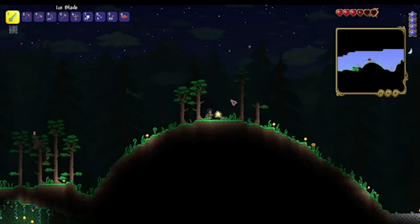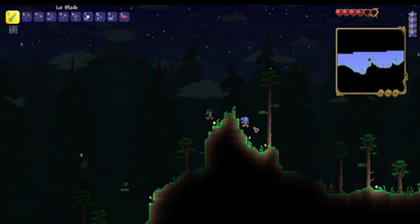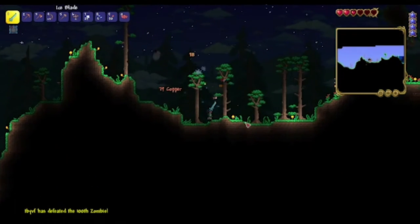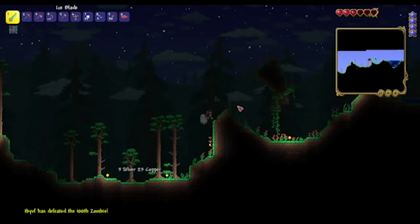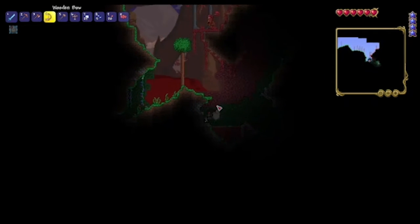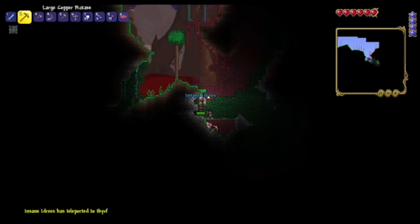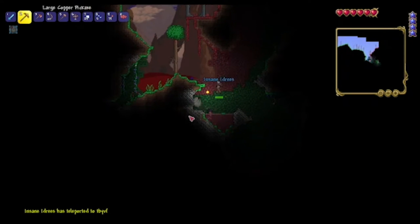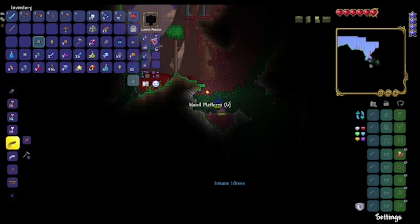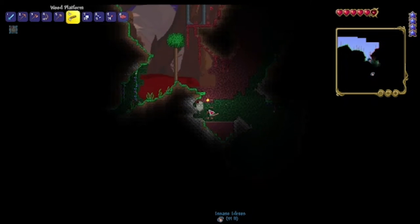Alright, we're going off — yesterday we explored the ice biome so today I'm going to go past there and see if we can find the jungle. Oh, did you get a banner? Yeah — zombie banner. Also, the topic of this video is getting loot. I just found the Crimson. We're just on the edge of it — the background signifies if you're in the biome or not.